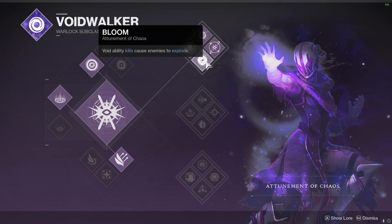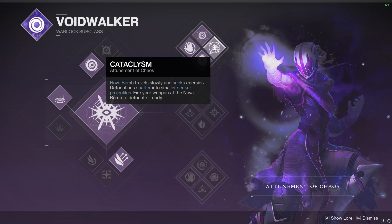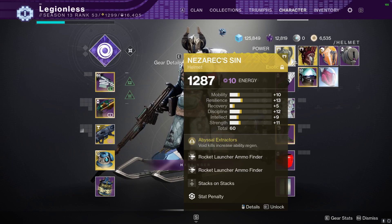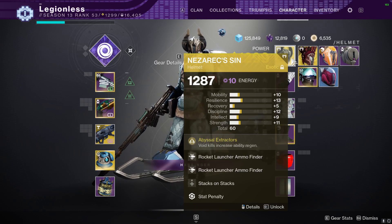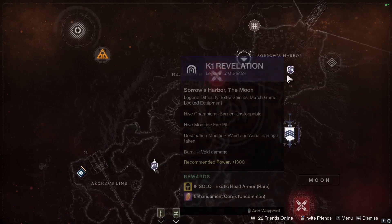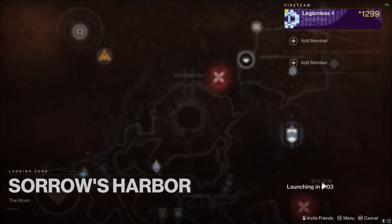I'm also using top tree void Nova Bomb for the increased damage that void grenades will do. The Nova Bomb does a lot more damage and you can combine that with the Nezarec's Sin exotic helmet to get your void abilities back faster. The legendary lost sector is found on the Moon in the top right.